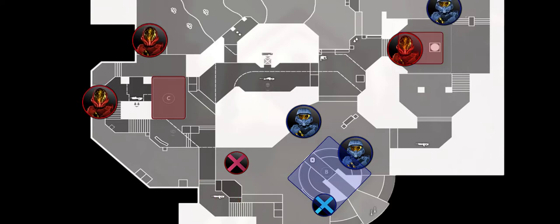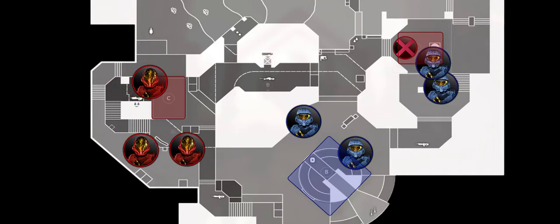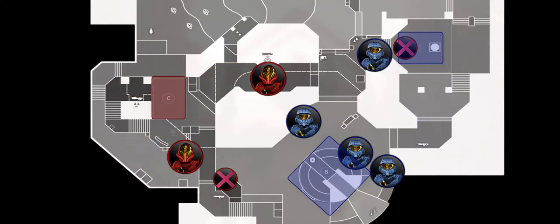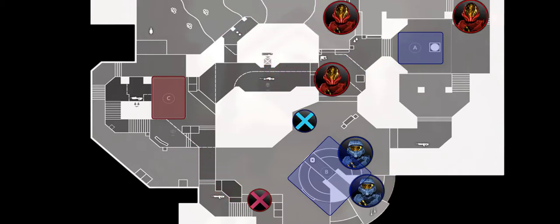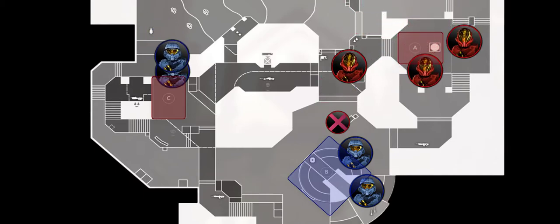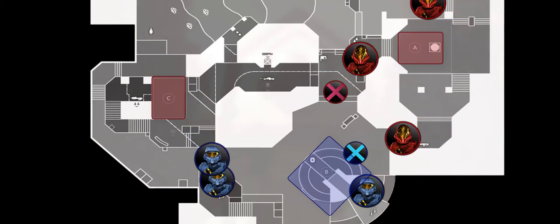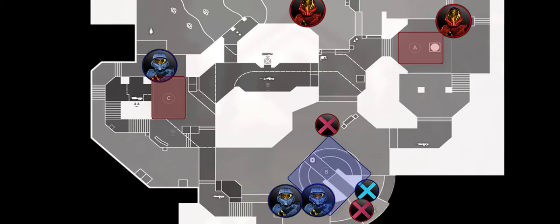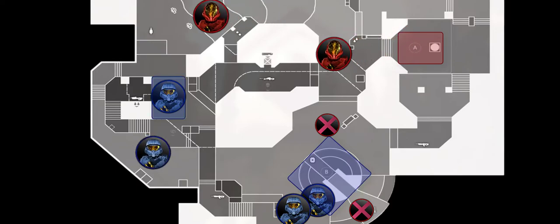Halo Infinite's spawning system does its best to spawn you opposite of the majority of the enemies. That means if you can maintain the hold on B for the entire game, you'll be capturing either A or C off your spawn with very little effort while running back to B to support your team. Oftentimes if you died trying to defend B and you still have a couple of players alive at B, it's usually better to skip capturing the zone you spawn at and head straight to B to support your remaining team members and not lose the B zone. Your spawning teammates can capture the zone you skipped, or you can run back and get it after securing B.